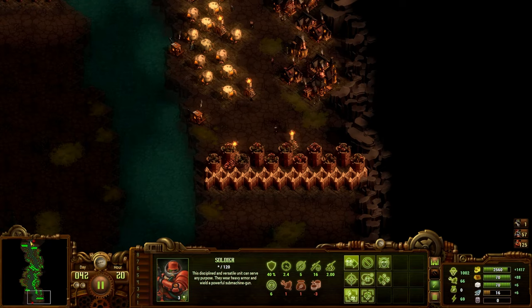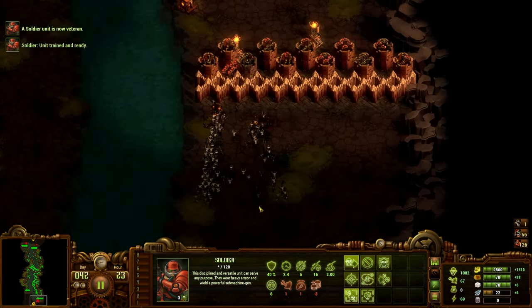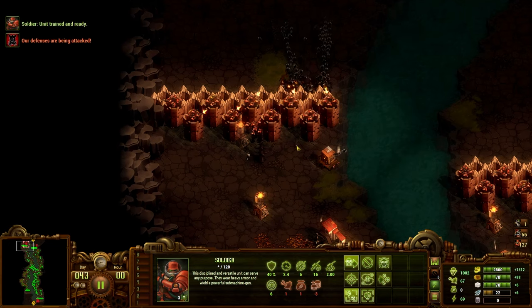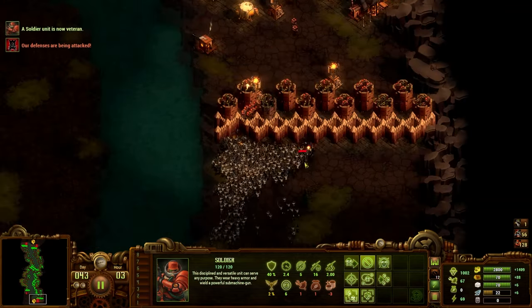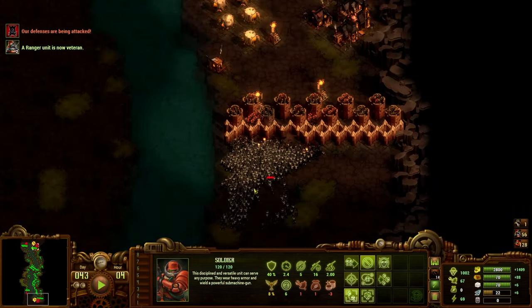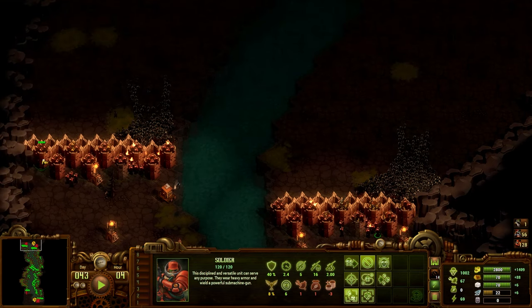Here they come on top and bottom. Oh, I had an archer up here I didn't even know. They're just getting destroyed. These guys are actually too far away to hit — that's alright. These guys should move over. This swarm down here looks massive. This will be absolutely fine. These guys are shooting — yes.